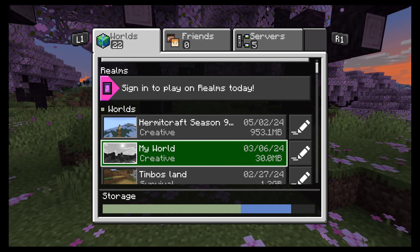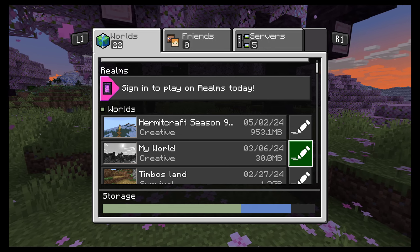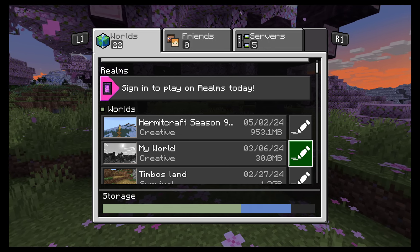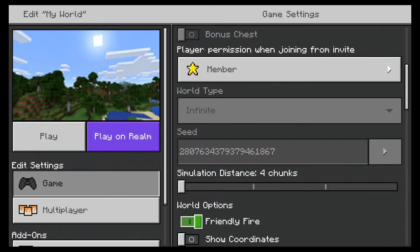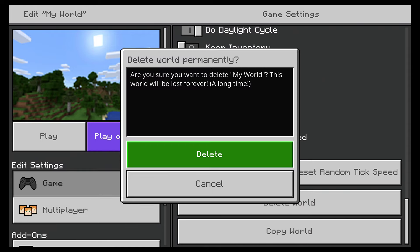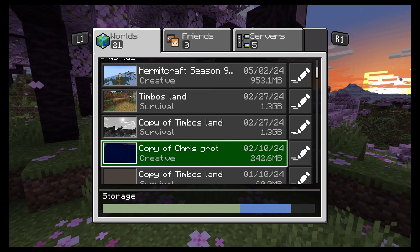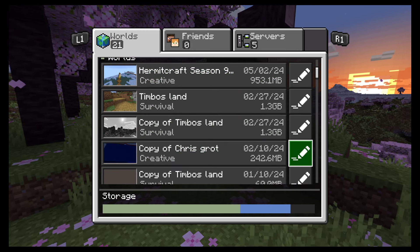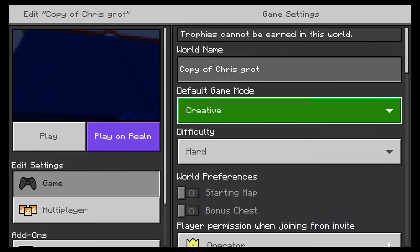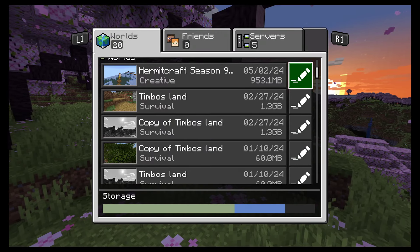Just create. Don't delete Timbo's land, but I don't even remember what this one was. Let's just delete that one — let's just play it safe. I mean my world — there's probably nothing interesting on my world. Let's delete that. Goodbye. Let's just delete whatever this map is — Chris Carr, I don't even know what that means. So old now. Goodbye. Now we should have enough space.